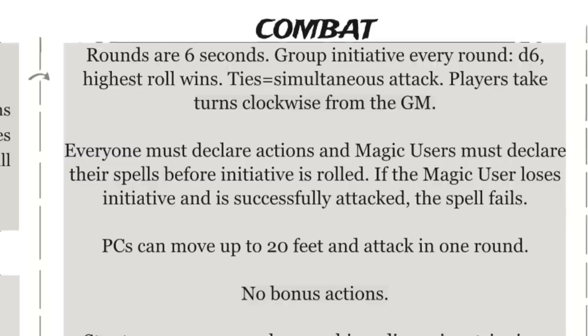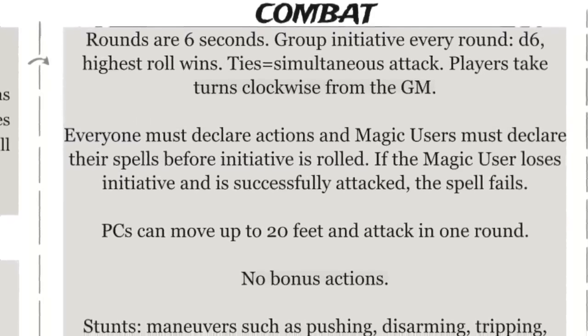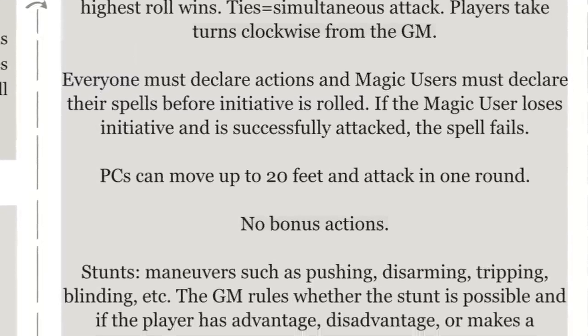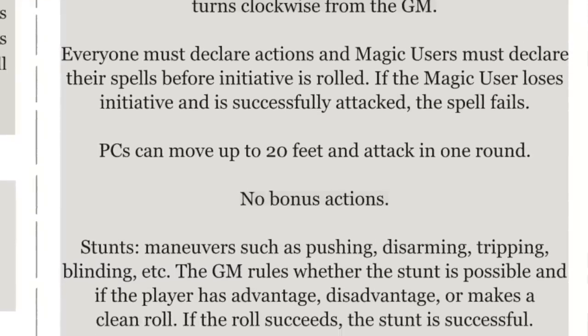The other balance to the Grim Scribe's power is that magic is illegal, and spellcasters are hunted down by witch hunters — so the more spells the wizard collects, the more recognizable they are to authorities. Combat uses D6 group initiative rolled every round, making things very unpredictable, since the player characters or the monsters might attack twice in a row.